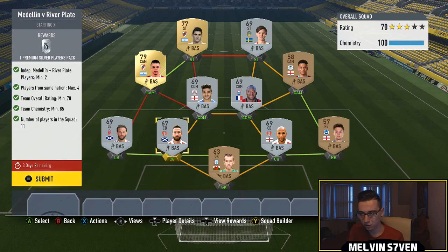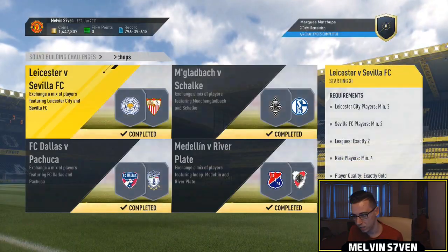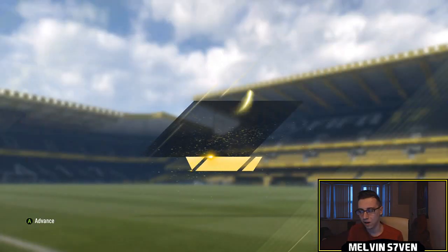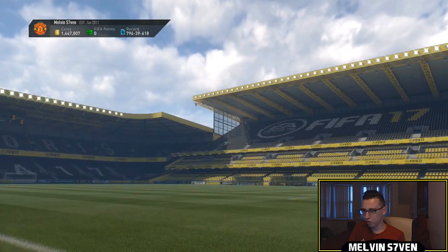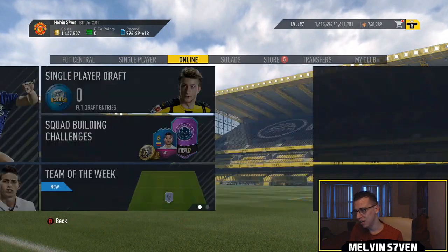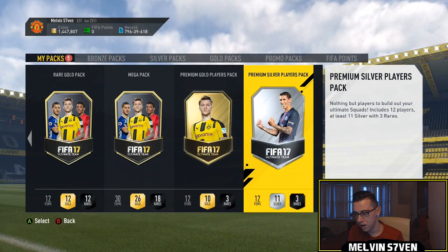Next we've got Medlin versus River Plate. I've got two River Plate players and then the rest I've went with Championship. You can only have four from the same nation, so Championship's really good to get the chemistry. We've got English players, French, Scottish, Welsh, Swedish — very simple. You get a silver players pack for that, and for completing the set you get a 35k pack, nice and easy. The rewards are slightly better than medium tier, I would say, just because of the two 25s and the 35k pack that you do get, but you still get a couple of pretty dogshit packs.